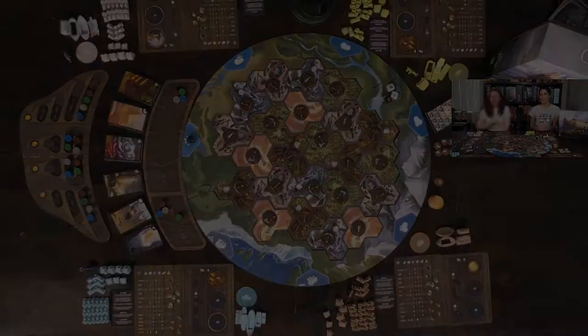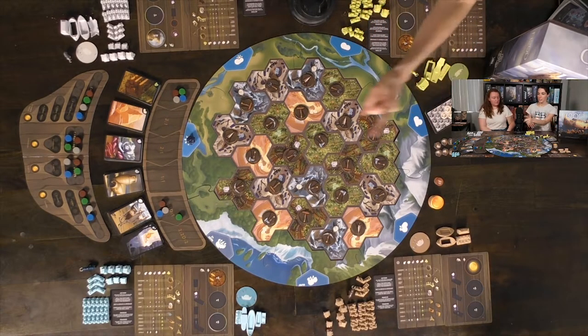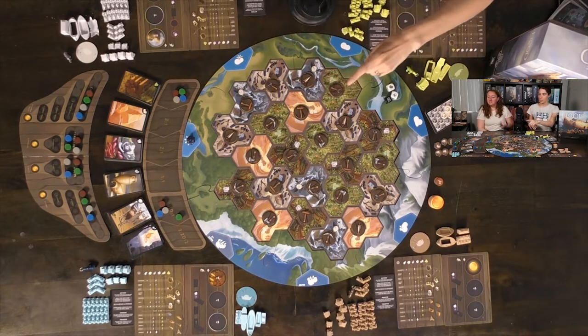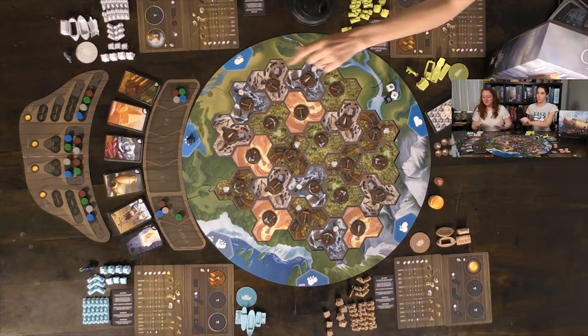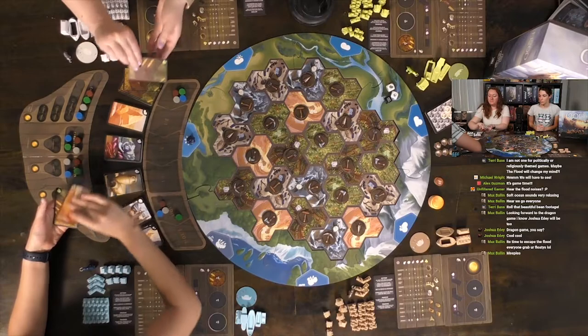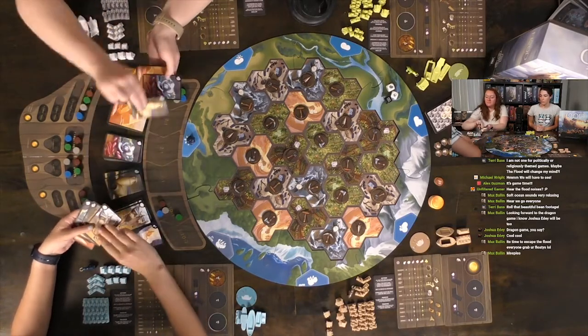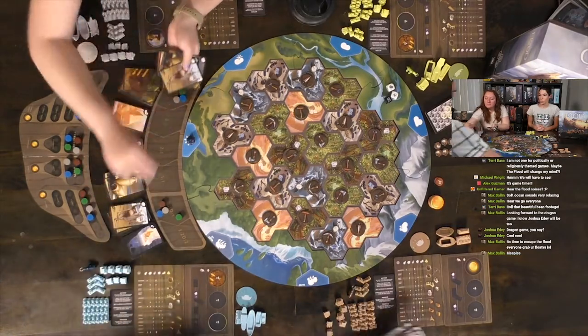This is a prototype, so all pieces are subject to change. There will be wooden meeples in the base game instead of plastic, which fits the game even better. Alright, let's get started. While I explain everything, Alicia and Kelsey, could you help everyone get one of each resource type? These are our six different resource types: wood, stone, vegetables, sap, wool, and water.